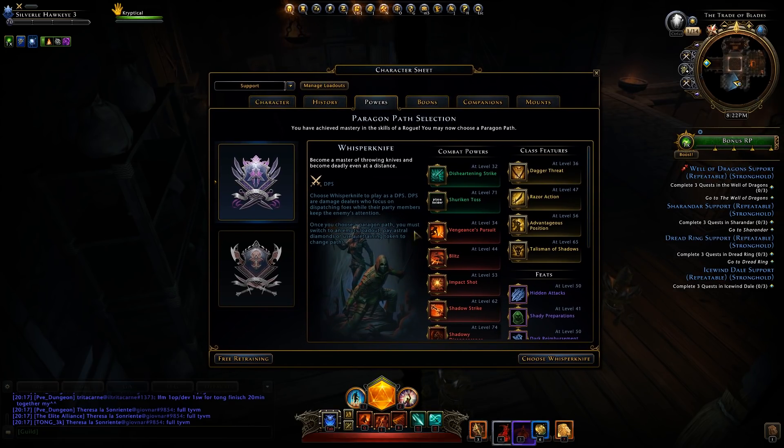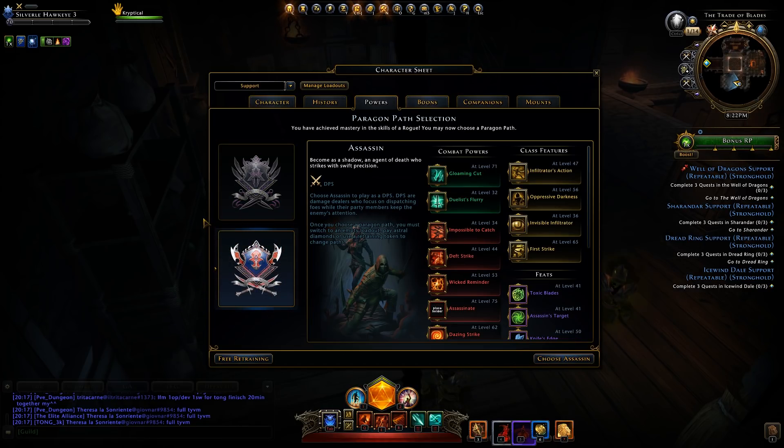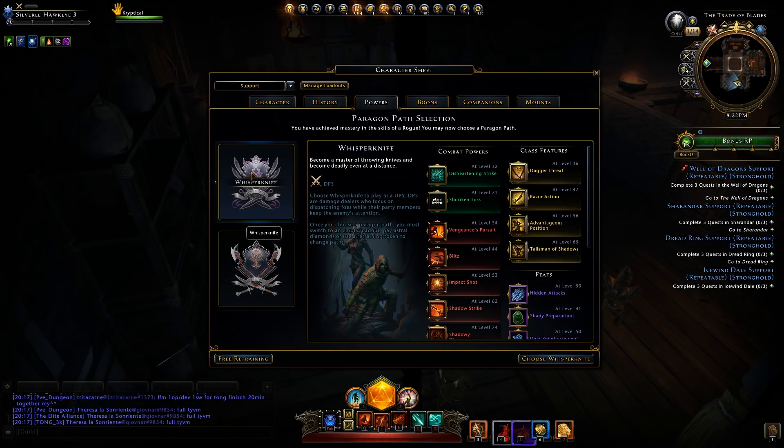The rogue has two paragons, both of which are DPS. The first one is Whisperknife, which is more of a ranged type of DPS, and Assassin is more of your typical close-up agent of death DPS paragon. We are going to start with Whisperknife, even though it seems to be the least liked paragon, but it's first on the list.